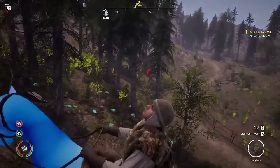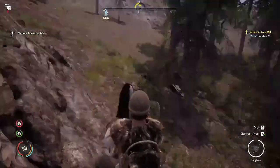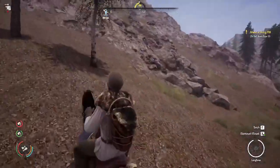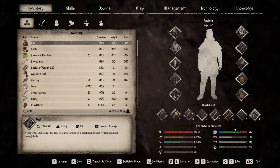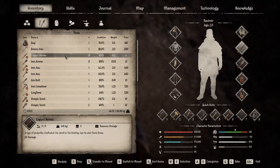Something's right up ahead and that appears to be two bears. We'll take the high ground and run back to our horse if we need to. Let's see what we got here. We've got some arrows — we'll put the copper arrows in place and we'll be using a longbow here.